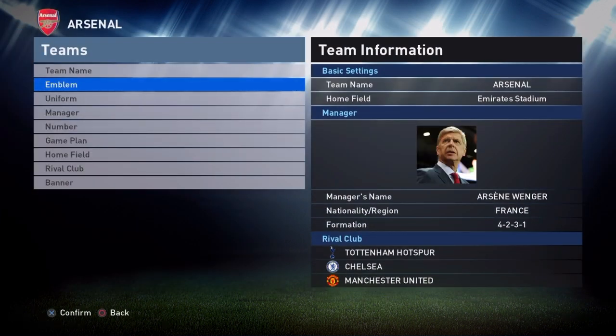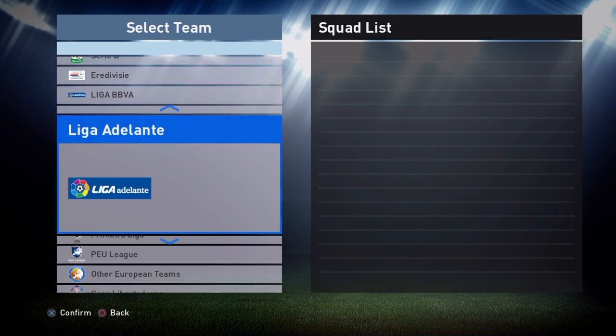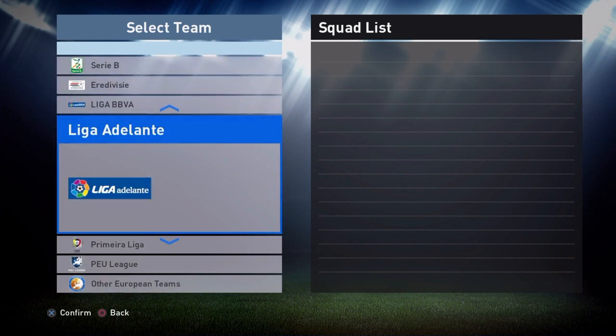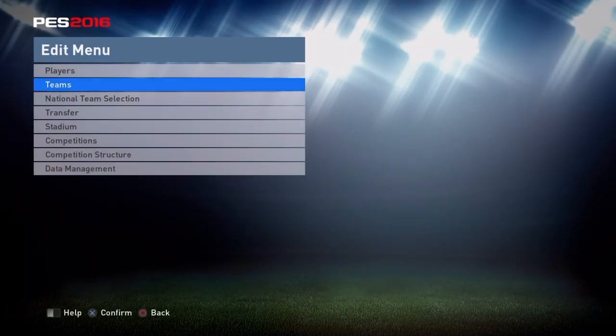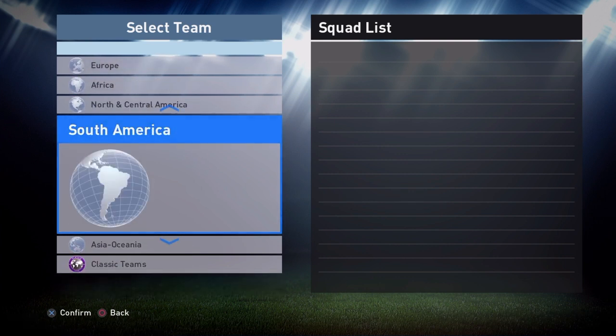You also get manager pictures, which is pretty awesome. You get a list of club team names so you can put them in yourself. You get the list of correct competition names — for example, the Barclays Premier League is called 'English League' in the game but you want the legit name. You also get the Brazilian league correct name. Most people don't realize you also get all the national team players' correct names, because some national teams don't have correct names in the game by default.